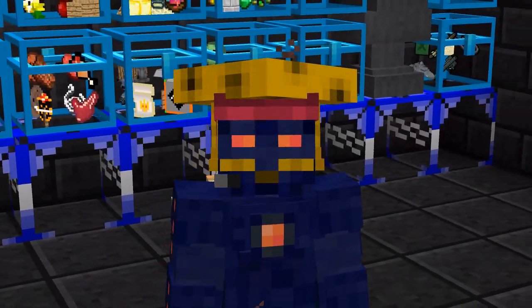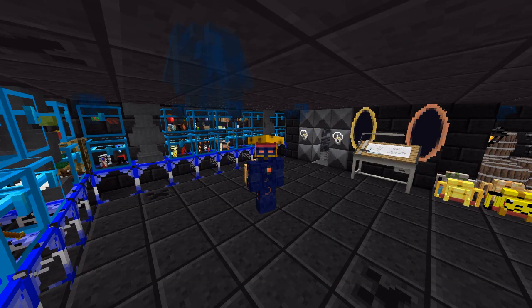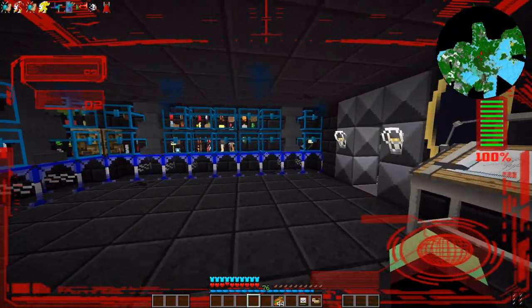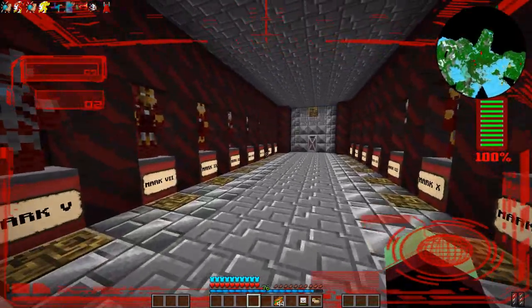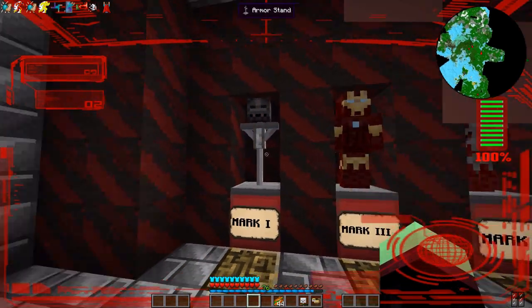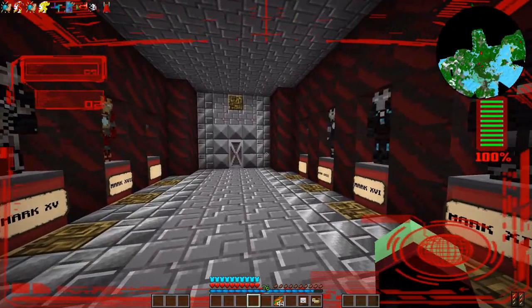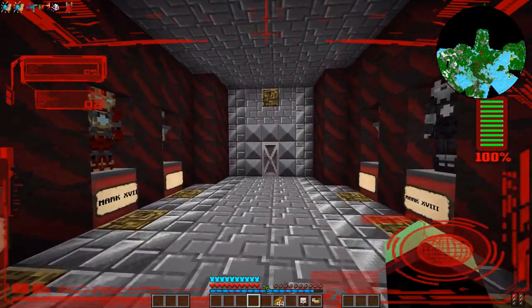Hello everybody, my name is Pete Brennan and welcome back to a very hyped up episode of Crazy Craft. For those that have been excited about this, this is a very exciting episode. We still have our portals down here and our Stark Mark Hall. We still need to find Mark One - I think Choco actually took it - but we got all the marks of Iron Man up to Mark 20. The mod is updated to 30 but it's not updated on the server yet.